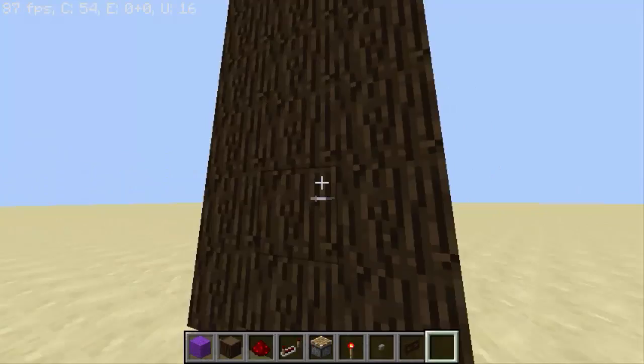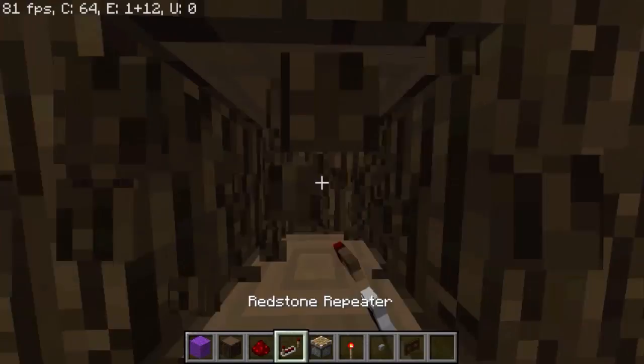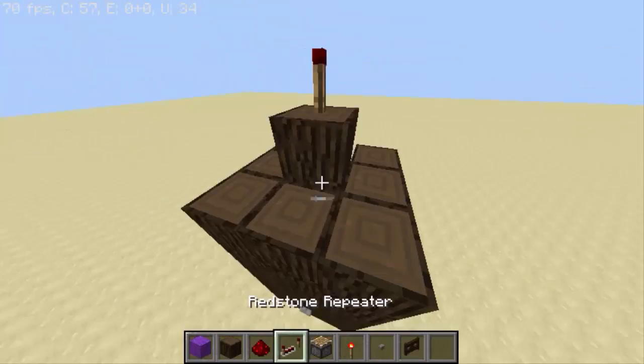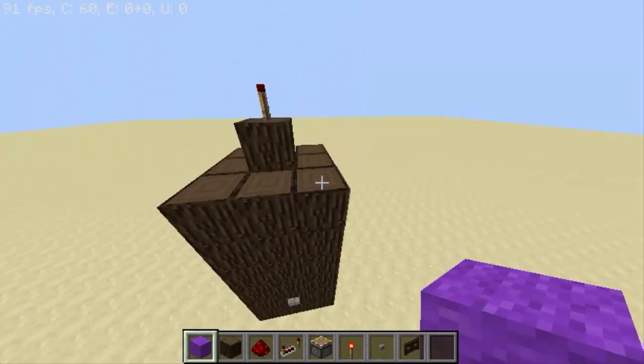First of all, we just put the button here. Come behind, break those two blocks, put a torch, break those two blocks, put a torch right here, break those two, put the torch here, put one block here, another torch. Now just go one, two, three, four, five, six, and seven — eight, nine. Seven and eight have to be a piston.